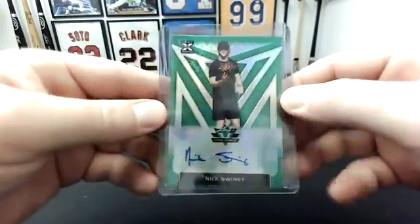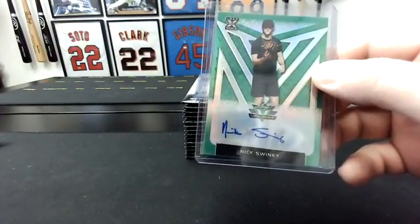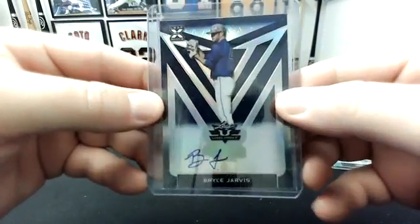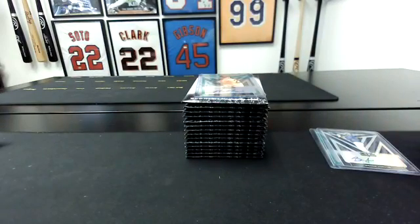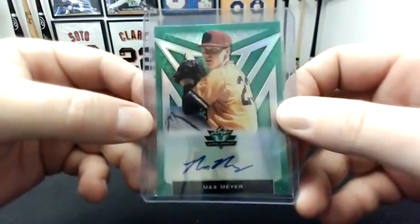Every card numbered to 99 or less. First one's Nick Swiney to 99 on the green. Pereira, Burns, and Marte all get randomed. Blue Bryce Jarvis — that is to 50. And this is a tier one, I think. Green Max Meyer — that's to 99 as well.